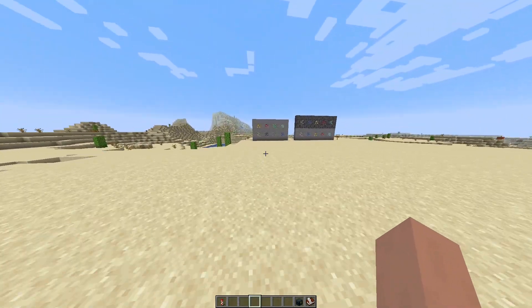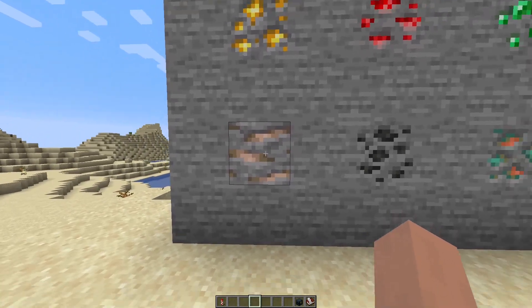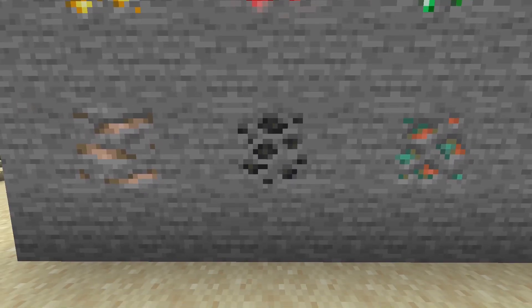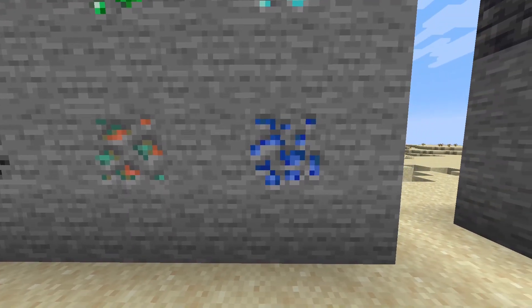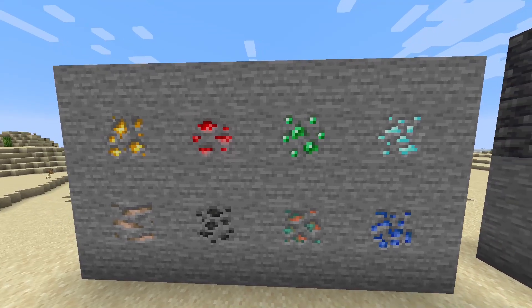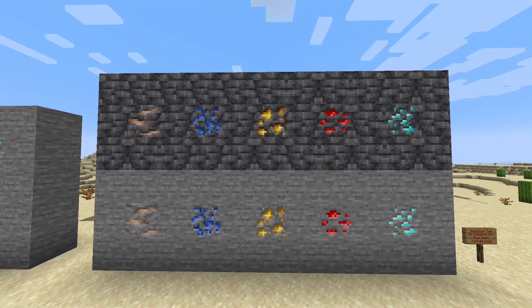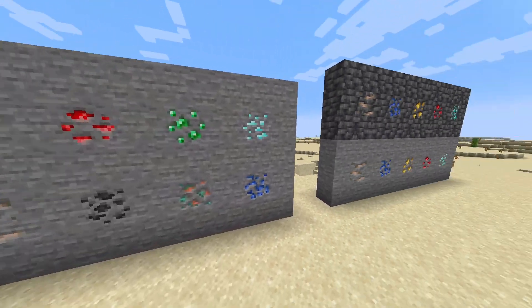They've changed how ore looks, so I'll just let you have a look. They're all different — iron is kind of like streaks now, coal looks fairly similar, copper looks about the same as before, lapis looks similar but different, and gold looks different too. They just look different. Except for diamond — diamond's the same. There are also five variants that come in Deep Slate: iron, lapis, gold, redstone, and diamond, because they can be found in the Deep Dark below Y0. The rest can't.